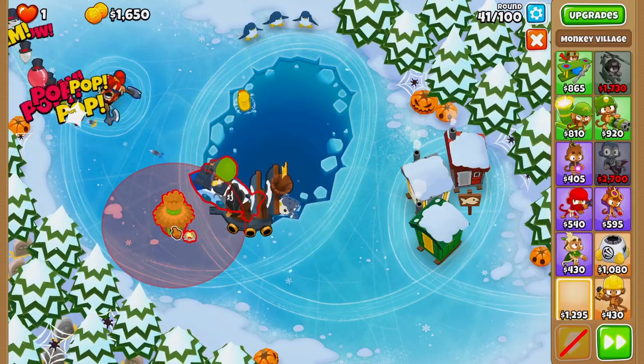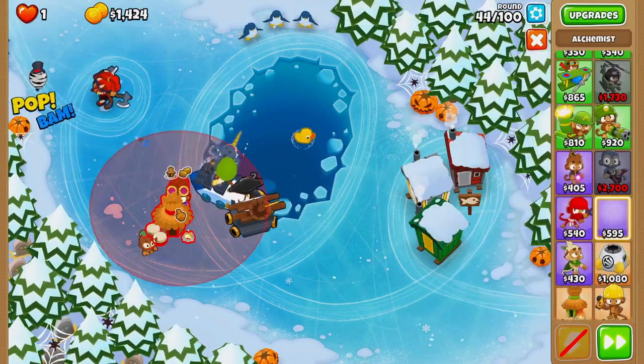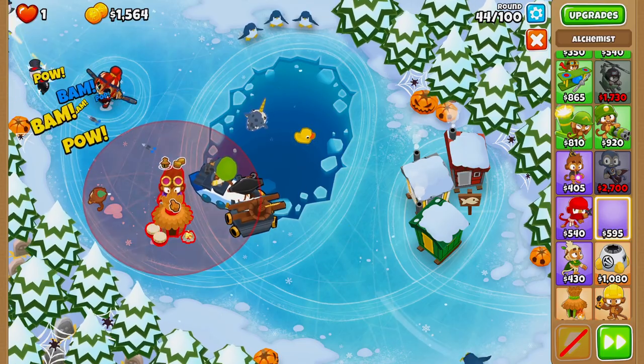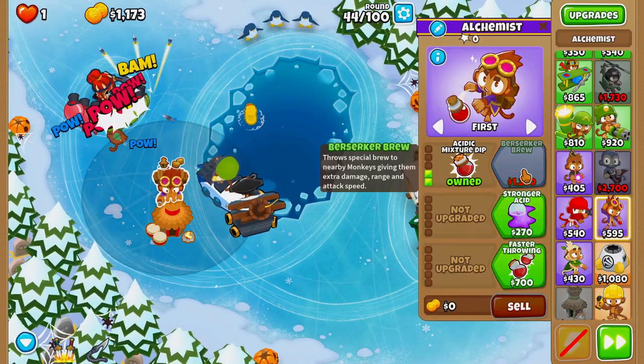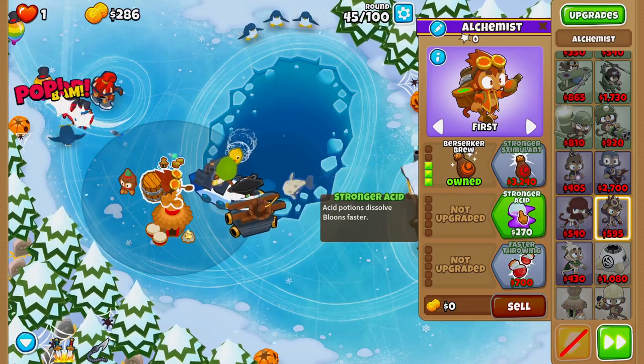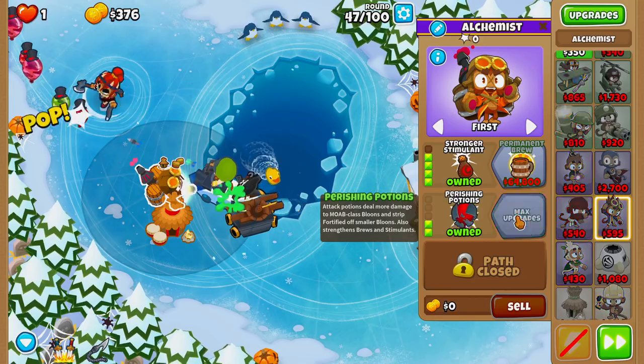On round 41 we'll buy a Village, upgraded to Bigger Radius and then Jungle Drums. On round 44 we'll buy an Alchemist and place it right above our Village. Then we'll buy Larger Potions, Acidic Mixture Dip, Berserkaroo, Stronger Stimulant on round 47, Stronger Acid, and then Perishing Potions.